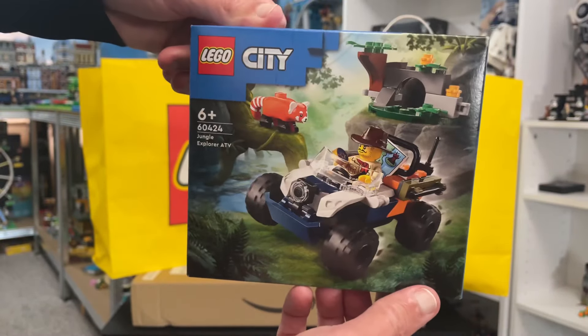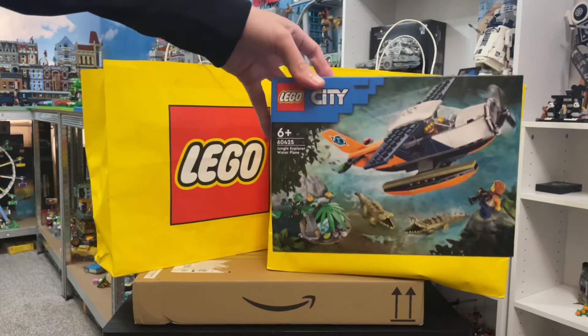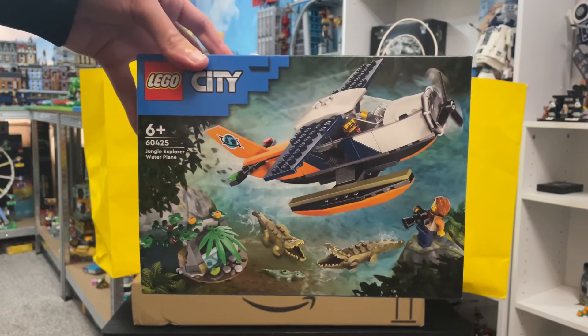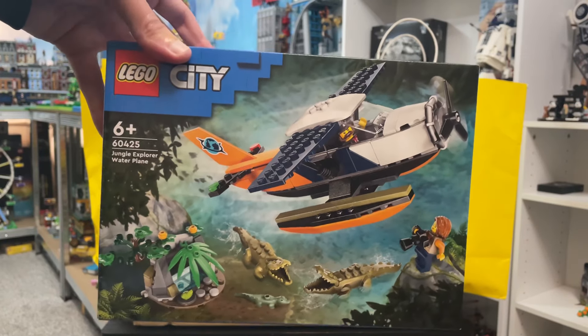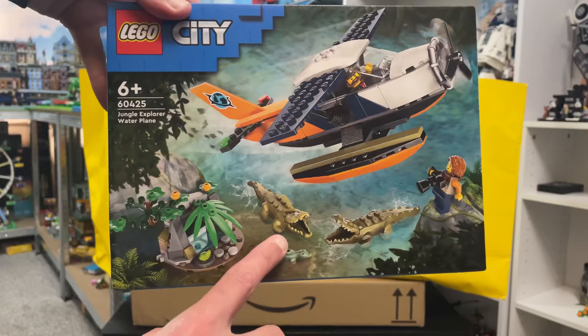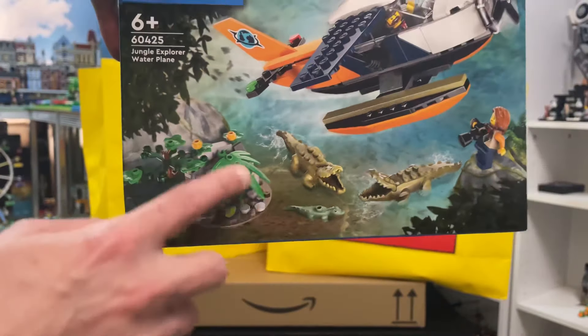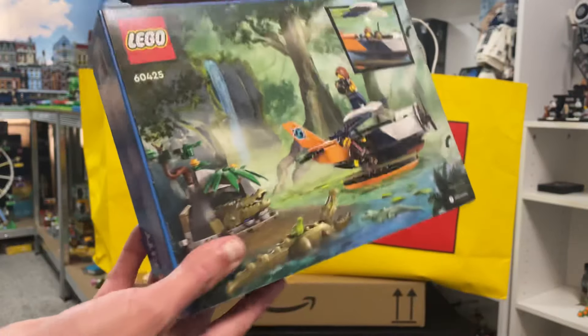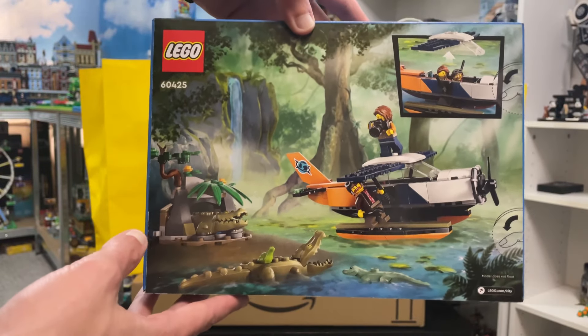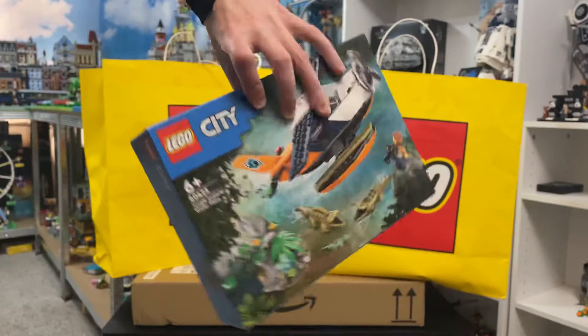Next up we have the LEGO City Jungle Explorer Water Plane. It comes with two minifigures, obviously a water plane, and crocodiles or alligators — oh, there's a baby one, I just noticed right at the bottom. A little bit of an island for them to go on, probably got some eggs in there somewhere. You can fit the two minifigures in the plane. Cool looking set.